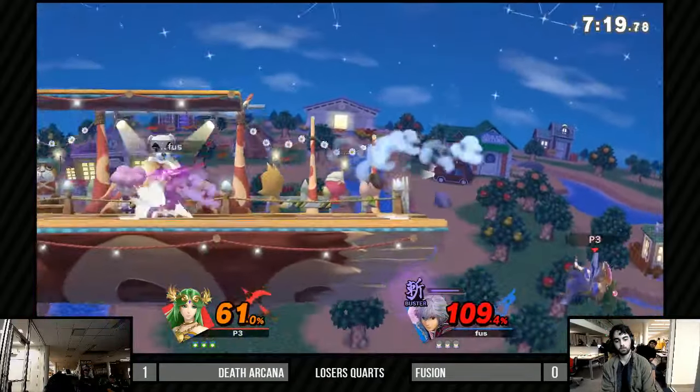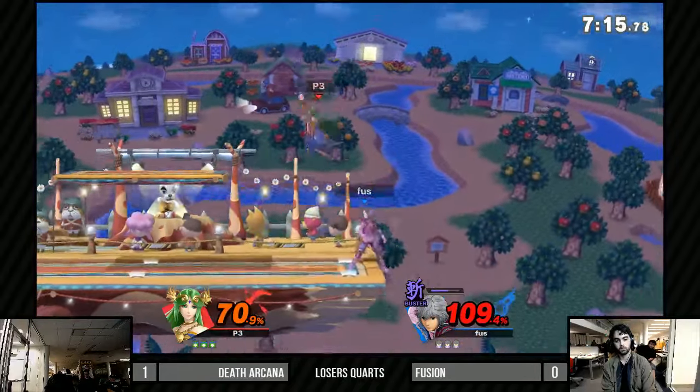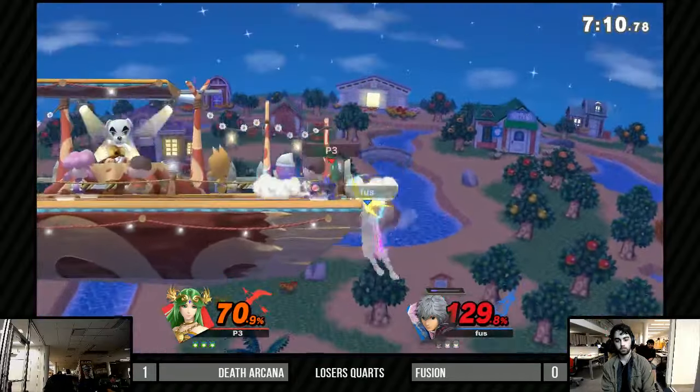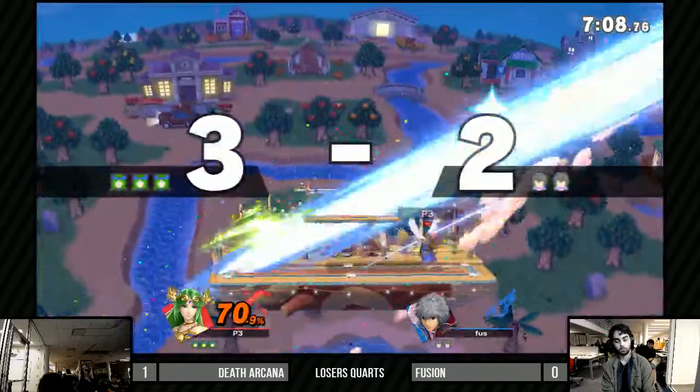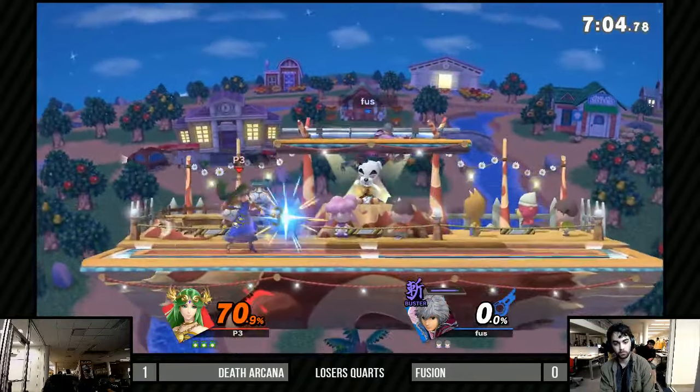Watching Death Arcana's quality tonight has been really, really interesting — it's opened my eyes to the character. I'm not surprised that Fusion went with Shulk against the Palutena instead of Snake.